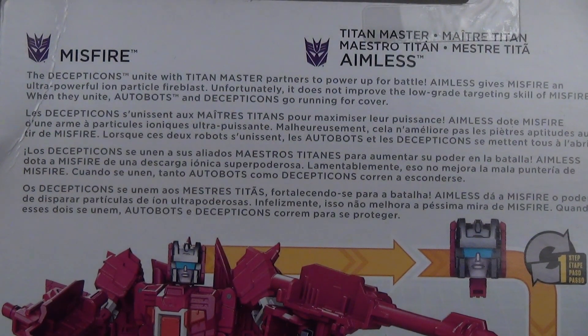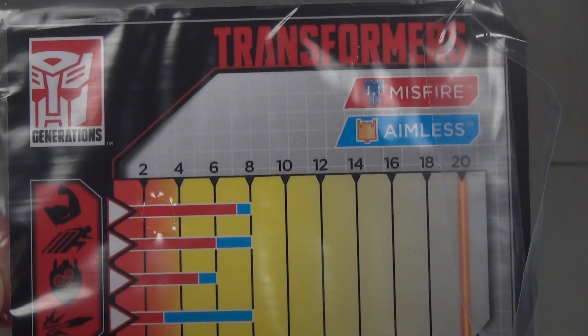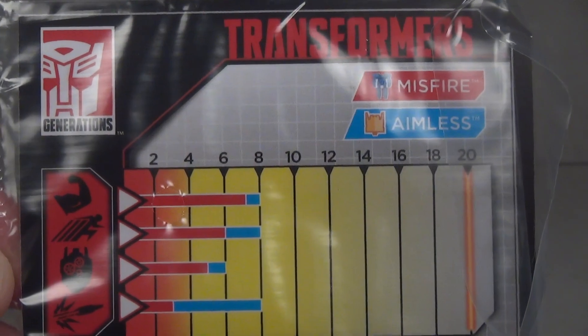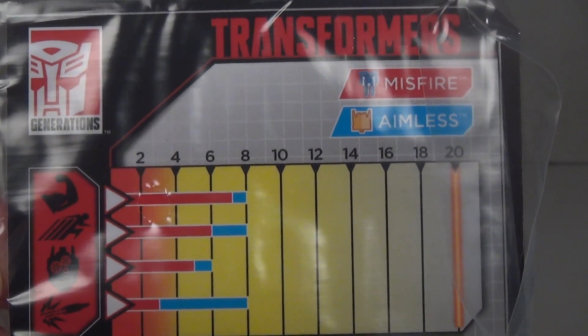The Decepticons unite with Titan Master partners to power up for battle. Aimless gives Misfire an ultra-powerful ion particle fire blast — unfortunately it does not improve the low-grade targeting skill of Misfire. When they unite, Autobots and Decepticons go running for cover. Looking at the full art on the card as well as his stats: strength is 7, goes up to 8 with Aimless; speed is 6, goes up to 8; intelligence is 5, goes up to 6; and firepower is 3 and brings it up to an 8 with Aimless.